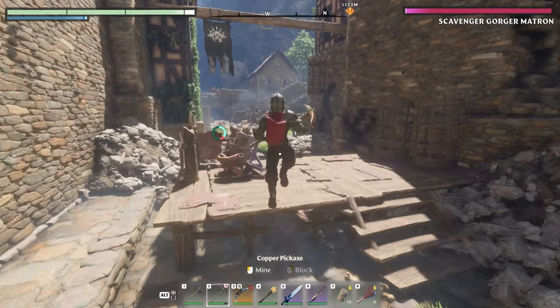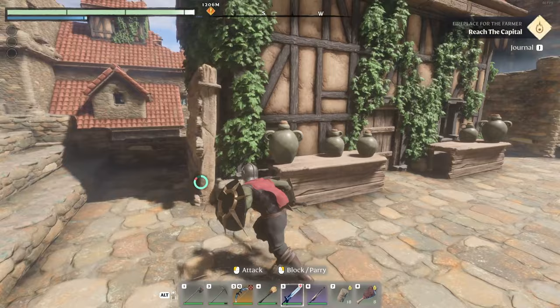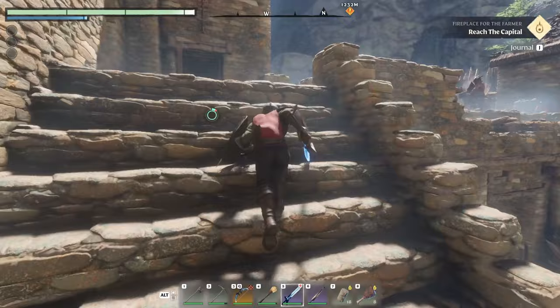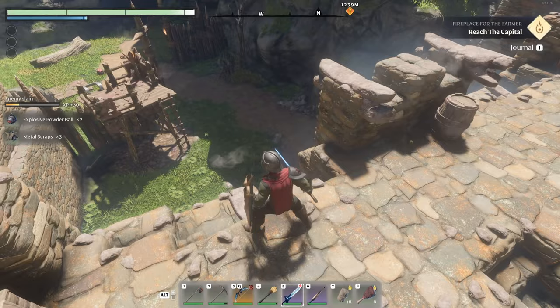Iron is probably going to be our next resource that we find. Let's go over here and clear out these enemies we saw earlier. We've been in this little house right? Let's put this back — we should definitely have been here. Okay, this is how we got into the jail. I was not expecting to have to explore like an entire mini city. We did this big building, and there are enemies over here in the grass too.